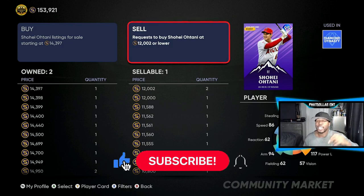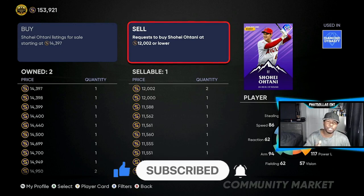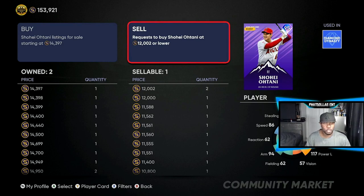You can complete the Otani set in about two and a half hours of grinding and working the market — it's all love. Make sure y'all do your daily moments, and they just dropped the new Acuna — he should be able to play on everybody's team. You can get the card for free: all you have to do is collect all the All-Stars. If you don't have them, use this flipping method, get yourself up to about 80–90,000 stubs, get the extra players you want, get that Acuna, and put him on your squad. Let's get it.